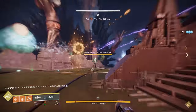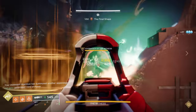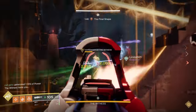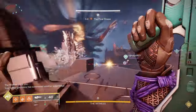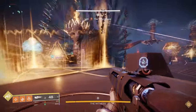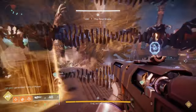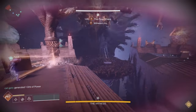Every time you break a button on the Witness, a Subjugator will spawn, which the add clear folks are responsible to take down. One good piece of news: if two are on the field at the same time, another one won't spawn until they're down. So you can make a decision to leave them up the entire time and just control them, or — if you put two in and still have Subjugators up — you can go ahead and put a third button in without an additional Subjugator showing up. That's another strategy you can use.